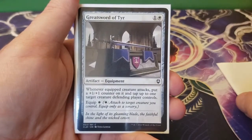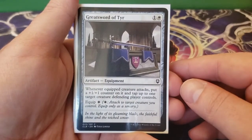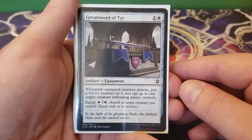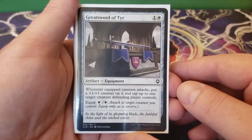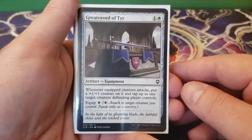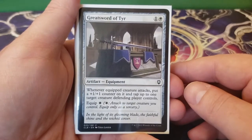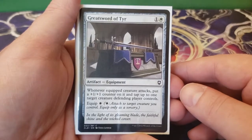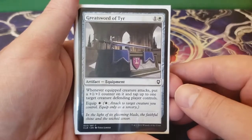Next up we have Greatsword of Tyr — one and a white. Whenever the equipped creature attacks, put a plus one, plus one counter on it and tap up to one target creature the defending player controls. You can equip it for white. Not only are we getting that plus one, plus one counter, but we also get to tap down one of your opponent's creatures that could possibly block.